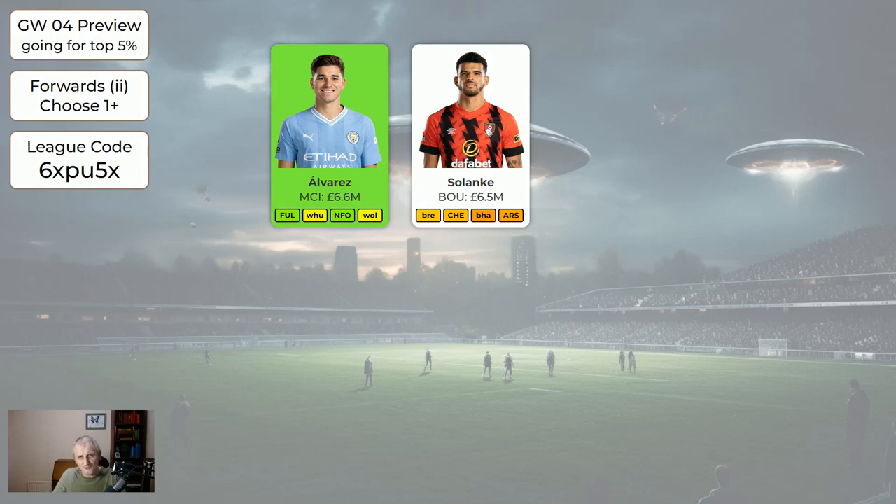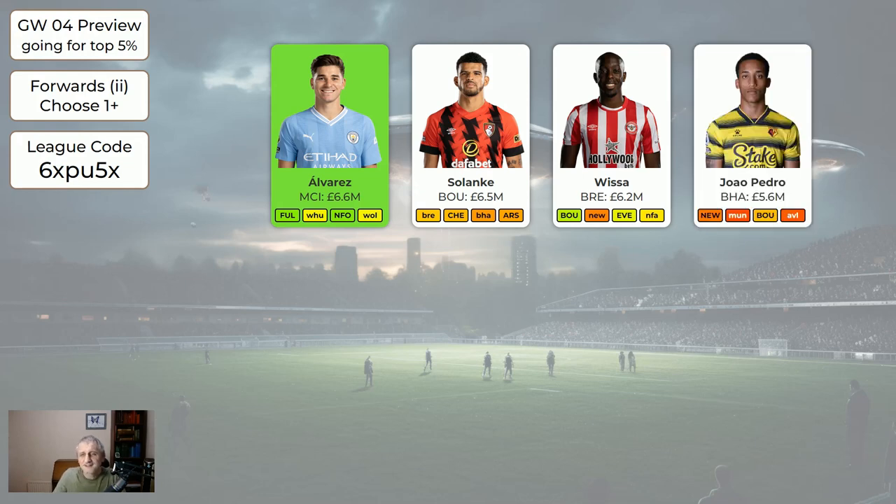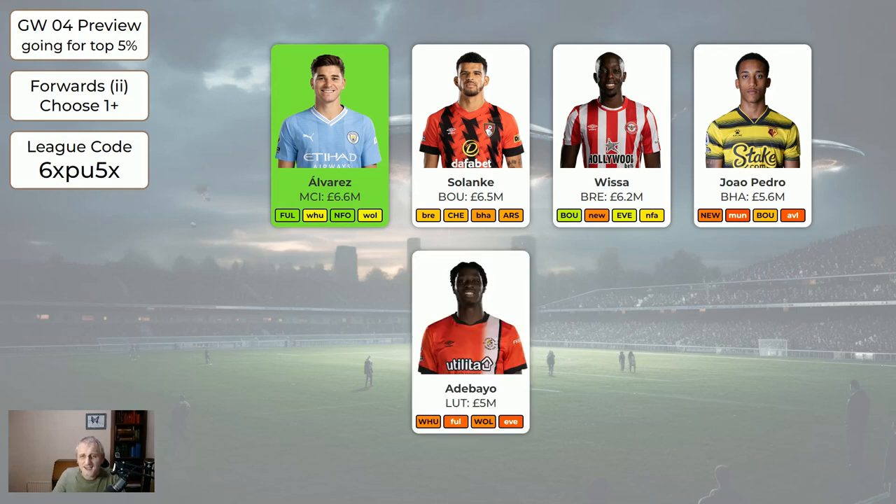Solanke for Bournemouth is more of a cheap player — I wouldn't be bringing him in but you don't have to sell him either. Visser for Brentford has got three good fixtures in his next four games. Jao Pedro is probably worth moving on now — I should have probably made him orange. Adebayo is just for the bench, as is Mubama.